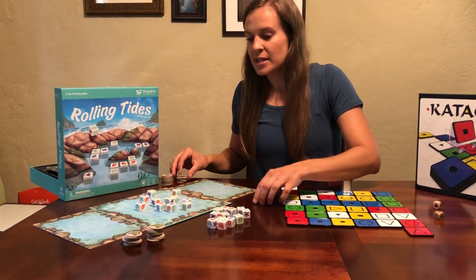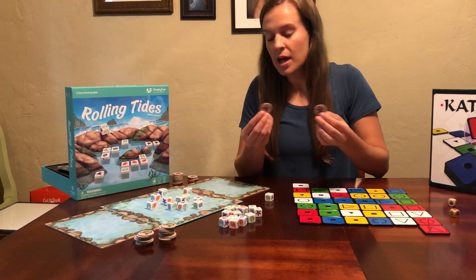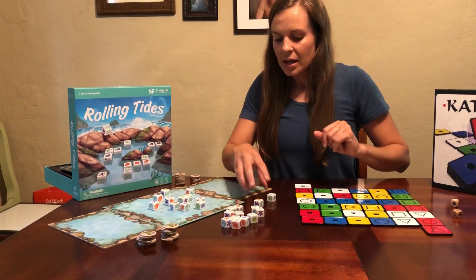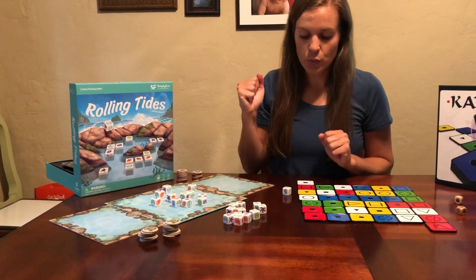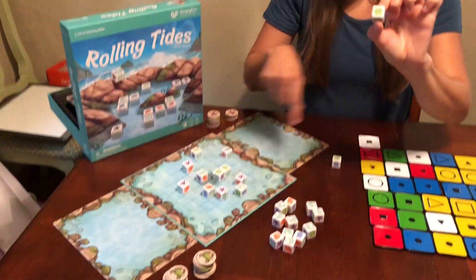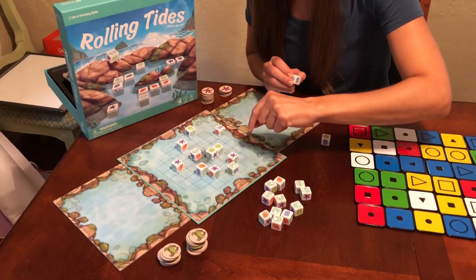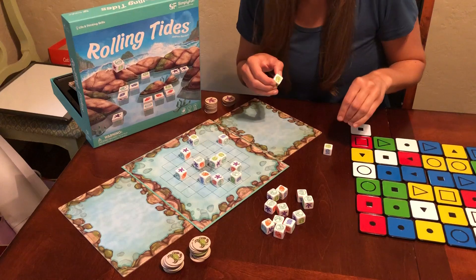So what we are doing here is you are trying to collect your creatures. We've got starfish, there's crabs, some snails, a couple of other different things. So on your turn, what you're going to do is you're going to roll the dice. And I rolled a crab here. And so because my opponent is collecting crabs, I want to put this strategically where it will not help him.